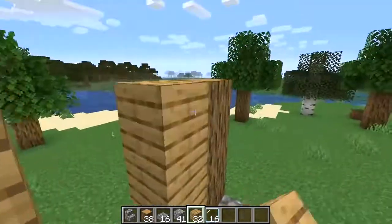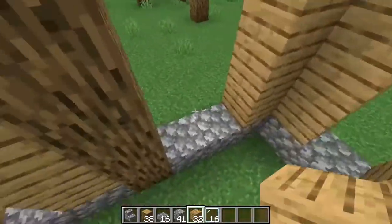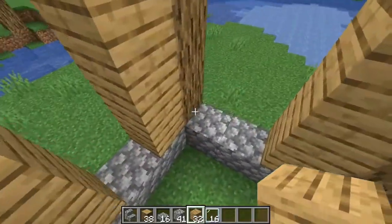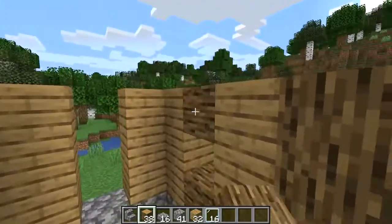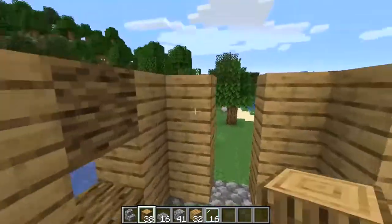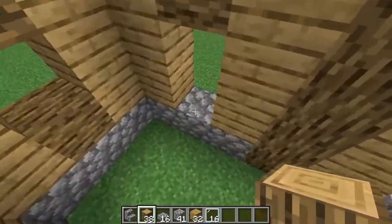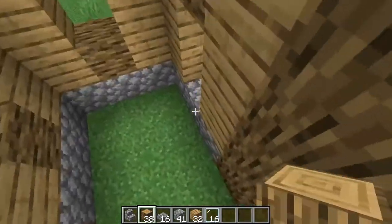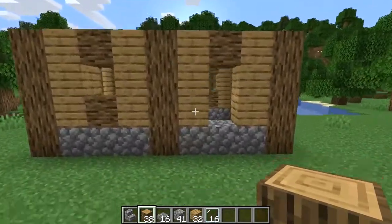Add the trim to the logs with the oak planks like this. It might look like a little bit of a mess, but you will see where this is going in a second. Then you're going to want to fill in the logs like this. All around, on top, but not on bottom, because this is going to be where the door is. That is actually a big chunk of the house finished.